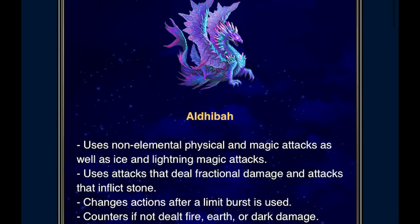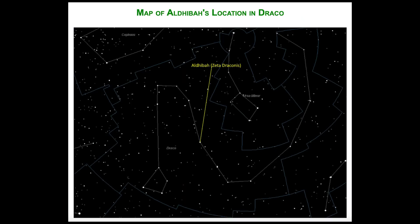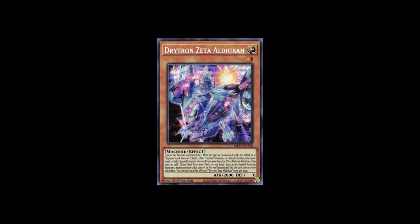Clash of Wills — it's named after a constellation, which I think is really cool. On a less serious note, it's also a Yu-Gi-Oh card.